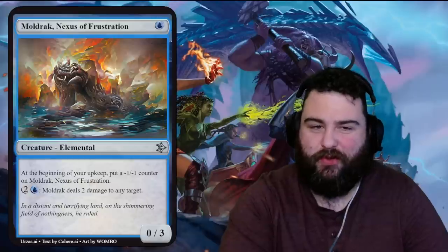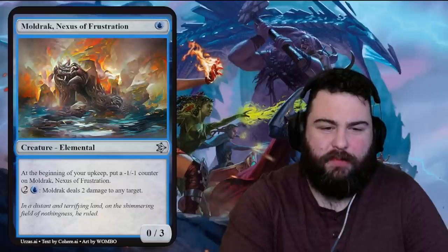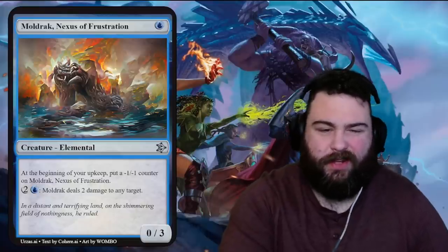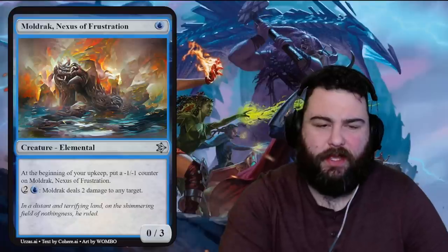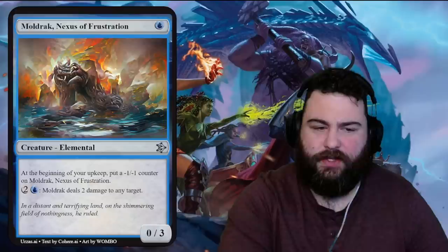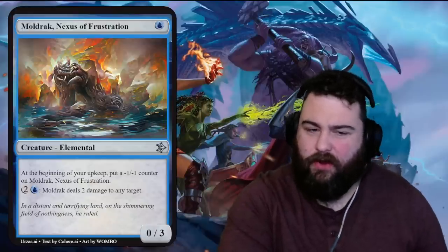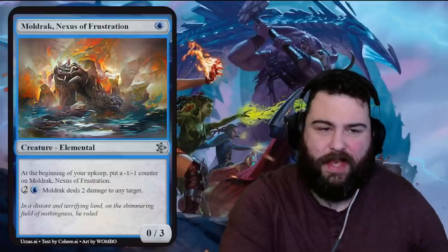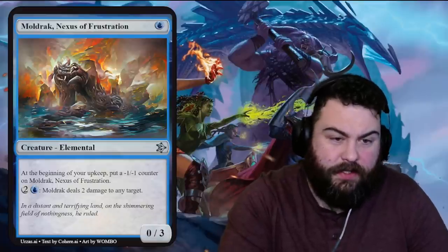Mold Rack, Nexus of Frustration — frustration being in blue is super fitting. One blue elemental, a zero-three. At the beginning of your upkeep, put a minus one minus one counter on it. Tap one blue two generic: it deals two damage to any target. Play it on turn one, blocks something, next turn it's a zero-two; then you wait another turn to get two damage out of it at a total four-mana investment, and then it just dies. That is frustrating. Mold Rack, get out of here.